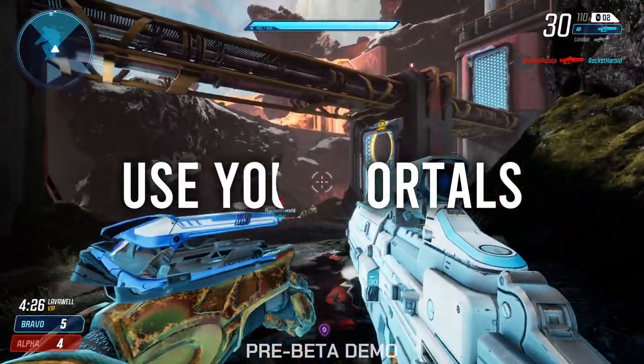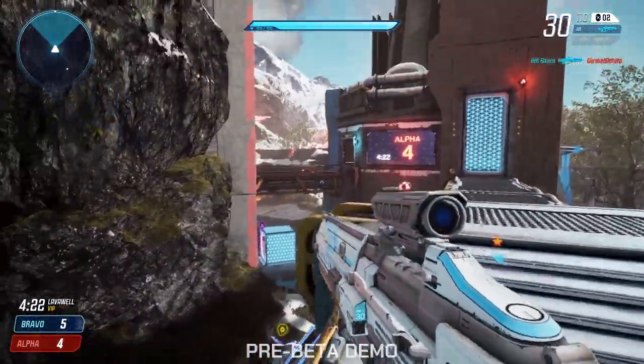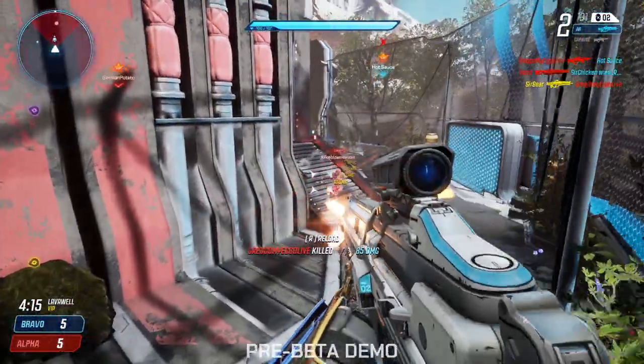Number one: use your portals — not too much, not too little. Most of my friends admit that they barely use the portals, and that's a really sad thing, because portals are actually your best way to flank an enemy or to create a new point of view.